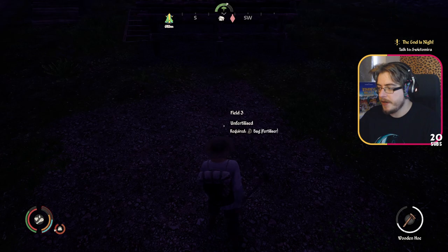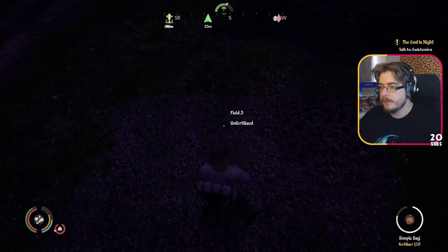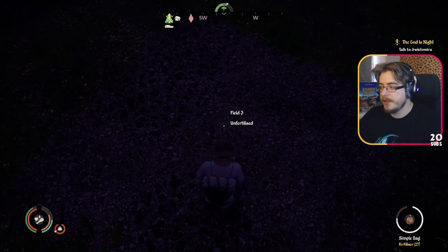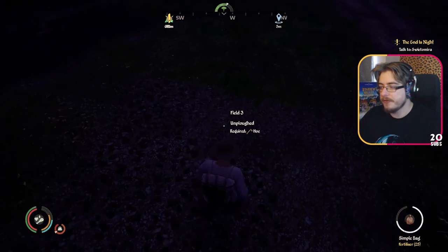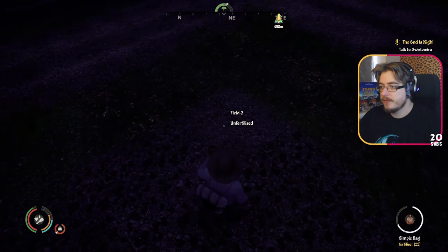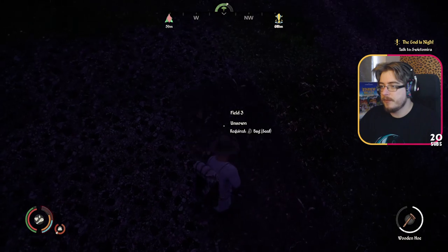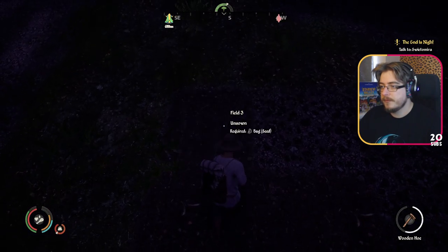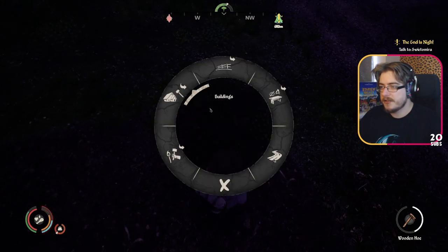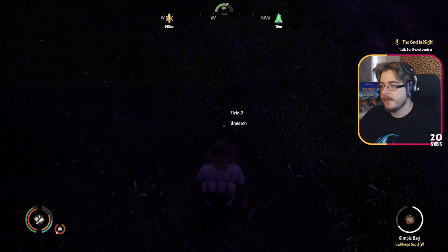Lovely lovely lovely. And then we go to bag and we use fertilizer. Where did that go? Did I just double fertilize one area? Is that even a thing? Hope not. Okay, and now we go back to the hoe and we plow, plow, plow. Now we need a seed - back to bag - and we're gonna do cabbages. Cabbage. Lovely lovely lovely.